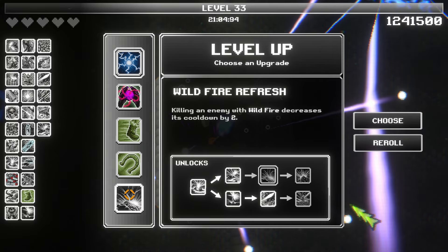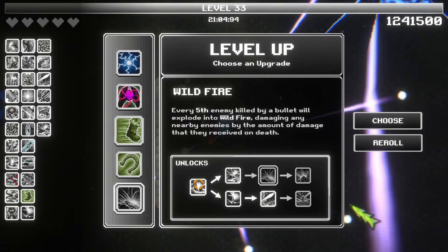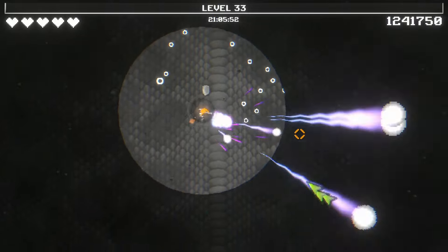Wildfire refresh — killing an enemy with wildfire decreases its cooldown by two. Do I want this? I don't think this helps me here, because our perk makes everything we kill automatically do wildfire. So we don't need to decrease this. Although wait, what is after it? Wildfire explosions are much larger — never mind, maybe we do want this. We're going to choose this so we can get to larger wildfire explosions.